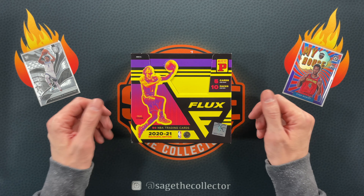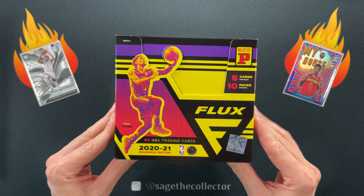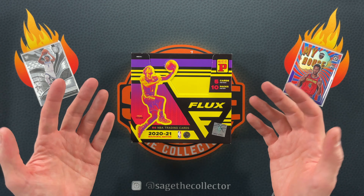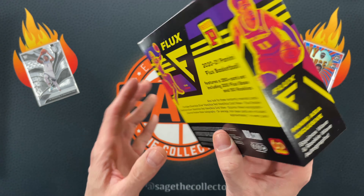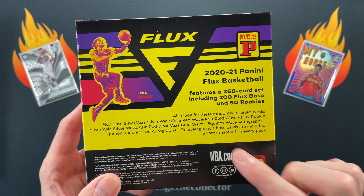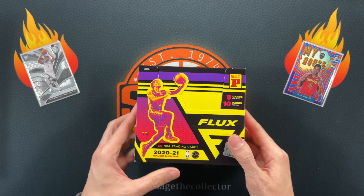How's it going everybody, Sage the collector back with a tmall box of flux. I'm recording all these videos this week in advance — I'm digging through the stash and I forgot I had picked this one up. It's flux, the tmall version, so we're looking for the red and gold. You can pull autos, so I'm kind of excited.